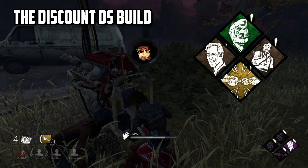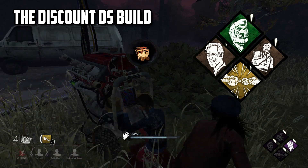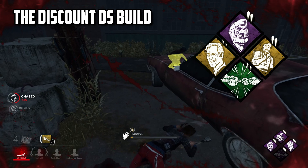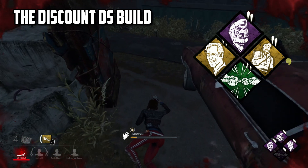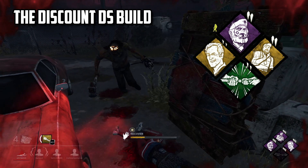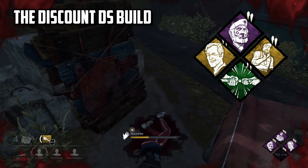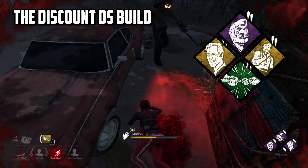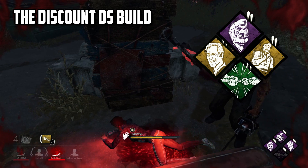What Power Struggle does is allow you to drop pallets when being carried by the killer, as long as your wiggle progression has reached 25%. A way you can circumvent having to actually get this wiggle progress normally is by running the perk Flip Flop, which will convert recover progress on the ground into wiggle progress at a 50% conversion rate. So effectively you have to get at least 50% recovered on the ground, and then once you're picked up, you can instantly use Power Struggle.